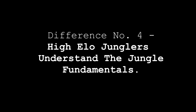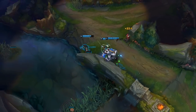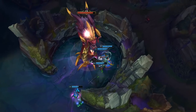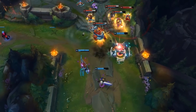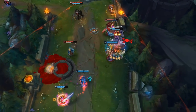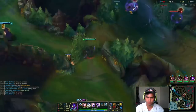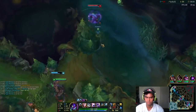The fourth major difference is that high elo junglers understand the jungle fundamentals. I fully understand what it feels like to be a crappy jungler because I started in Bronze 4. There's honestly so much information to learn — ganking, balancing ganking and farming, knowing which lanes to gank, matchups, objective control. But the good news is there are only three jungle fundamentals you need to know if you want to climb. Once you master these three, you can move on to the next ones, but these are the most important to begin with.